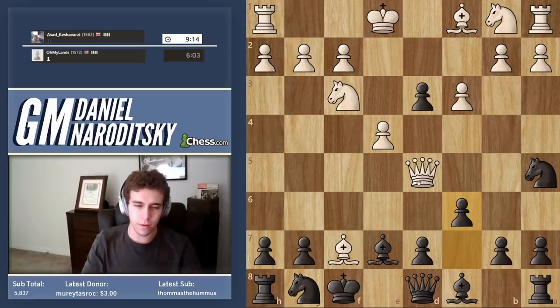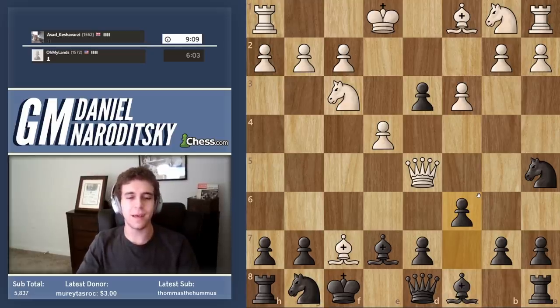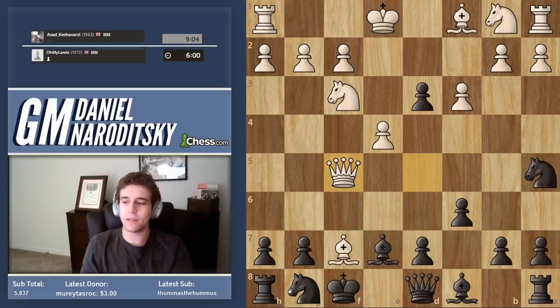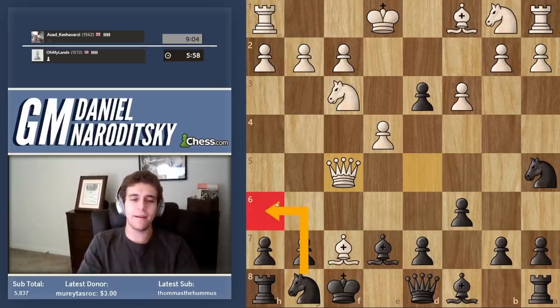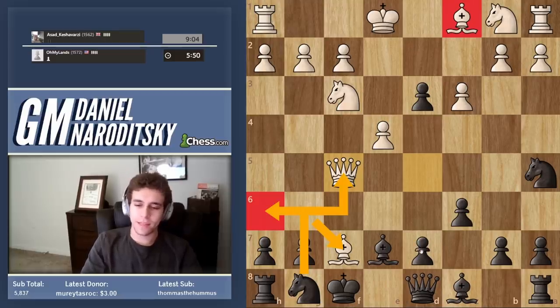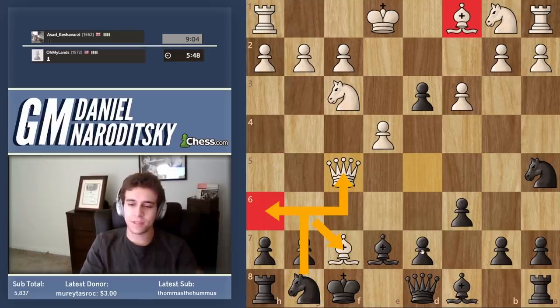Oh wait, there is a move though. He does have something he can do — it's still very close to being lost for him. I'll be completely honest: I forgot that after knight h6, forking the queen and bishop, I forgot that he could take on h6. But that's okay — we don't have to declare a mayday. All we need to do is identify what the big issues are.